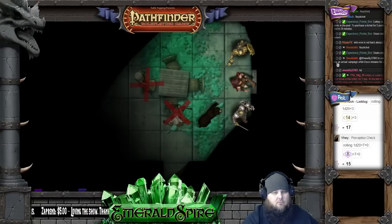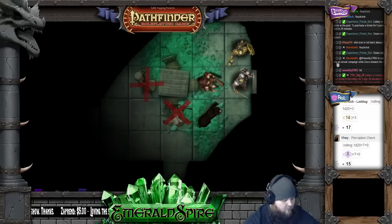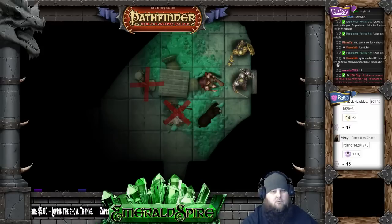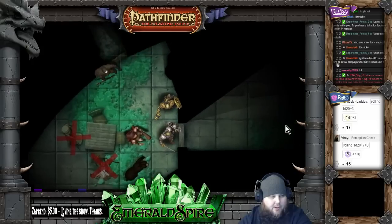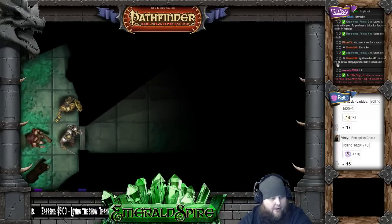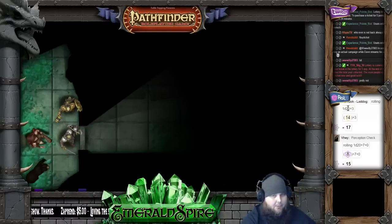This door looks pretty normal. You want to give it a shot? Sure. We did two goblins on the other side, so be prepared. Push the door open and enter the room. After what we saw in this room, I'm afraid to look in. Door comes open, swing it open. Can't see anything right now except for basically more of the green rubble. And now everyone, plain as day, you can hear two goblins probably bickering with one another.